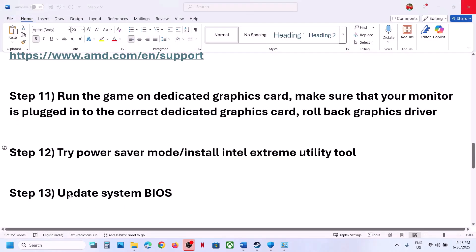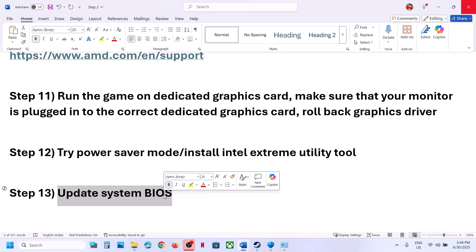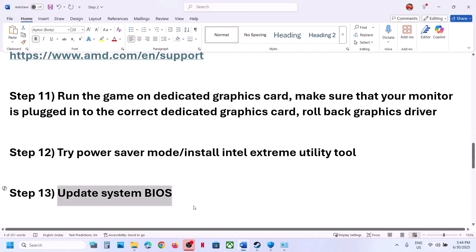The next step is to update the system BIOS — this has worked for many players. Go to your system manufacturer's website, select your model number, and update the BIOS. For laptops, make sure the battery is above 10% and do not unplug the power cable during the BIOS update. After the update, log into the computer and launch the game.